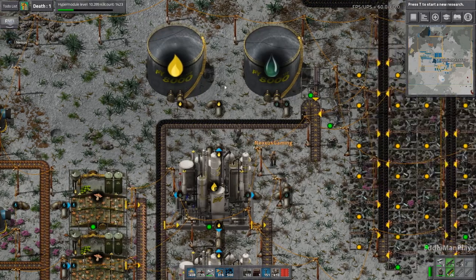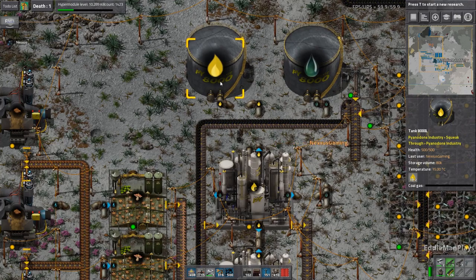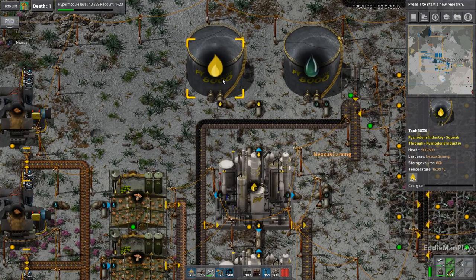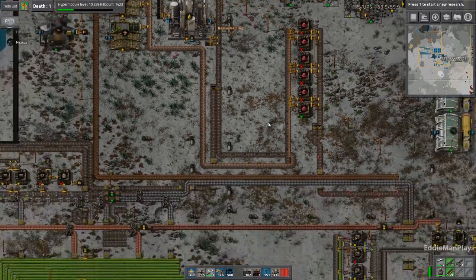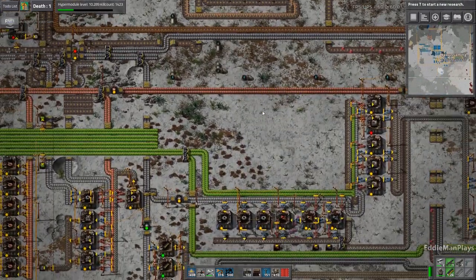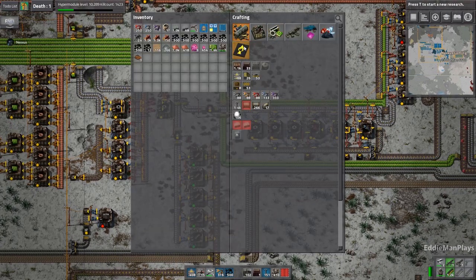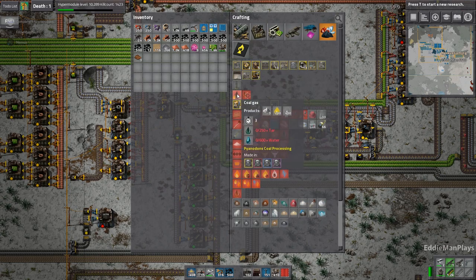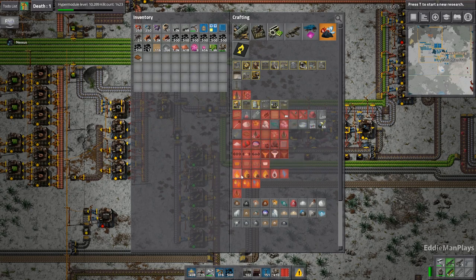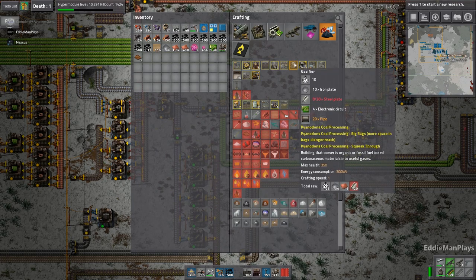When that tank fills up to about halfway you're going to need to pipe it down to the bus, and then we're going to have to set up the gasifier — or it might be the high-pressure furnace with inert gas. Actually no, we need to make coal gas to turn into syngas and we need the gasifier for that — it turns fossil fuel-based carbon and materials into useful gases.